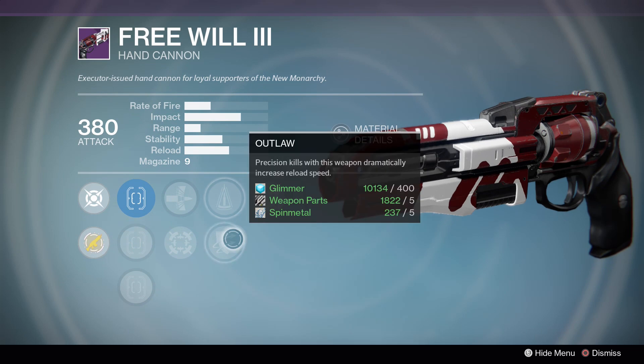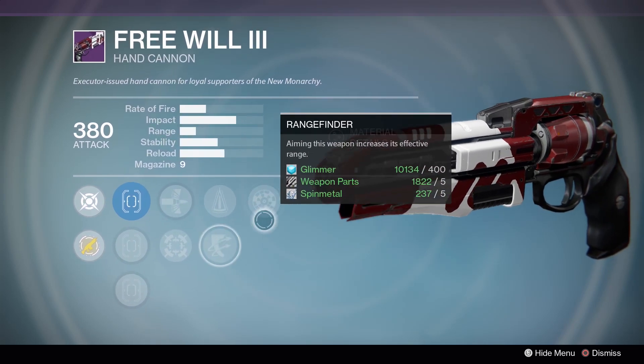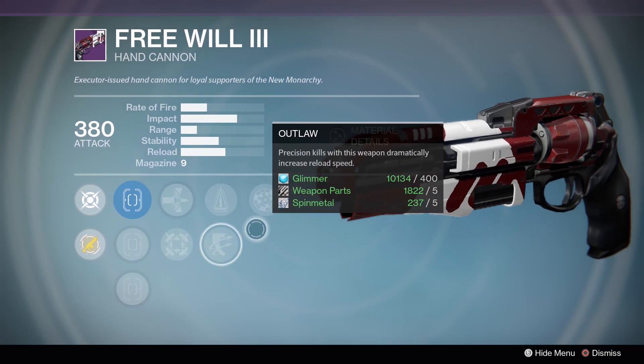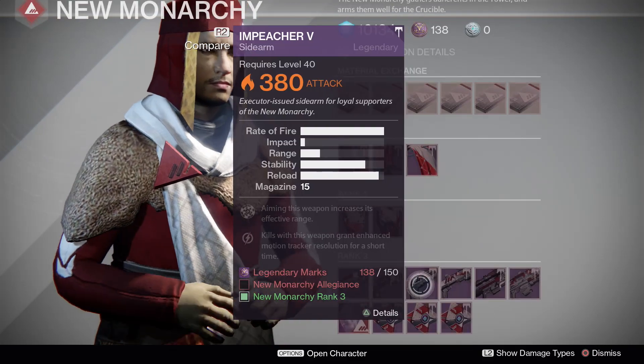Free Will 2: Rangefinder, Perfect Balance, Outlaw, Armor Piercing Rounds, Hip Fire. This would be an interesting roll with Rangefinder, Outlaw, and Hip Fire... actually, no, that's not an interesting roll. Sorry, I have not fully woken up today.